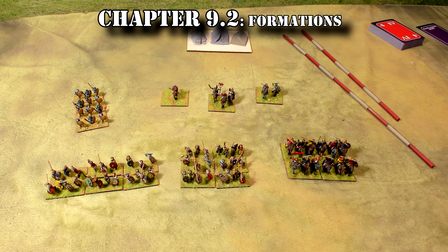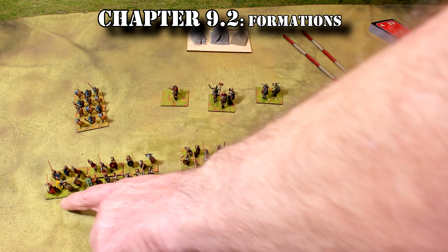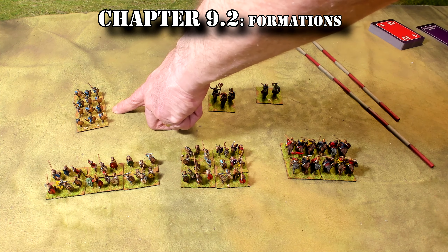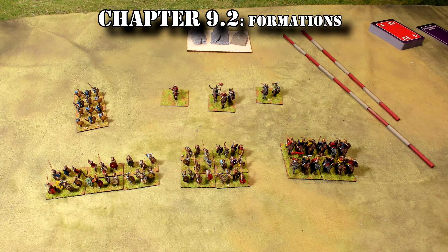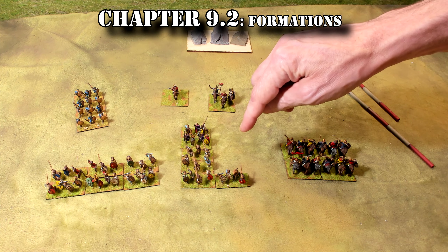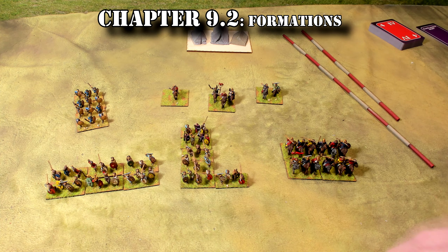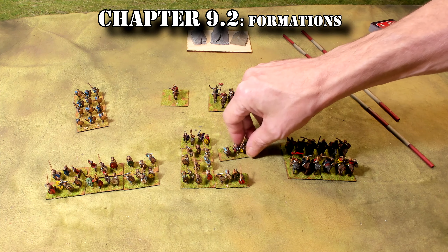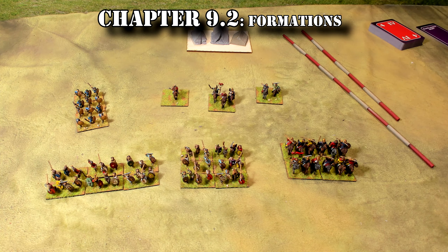UGGs must be in a formation that has at least two files wide. That one has three, this one has two, this one has two — this one does not have two wide, so that's an illegal formation. A maximum of four ranks deep. This would not be allowed because it's got five ranks. You can have formations like this, but you cannot have five deep — it has to be a maximum of four deep, unless the UGG has only one base left, which will happen with fanatics, battle wagons, and elephants. There are also a few specific exceptions.